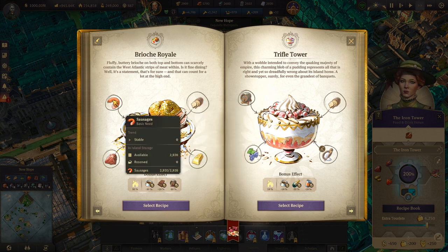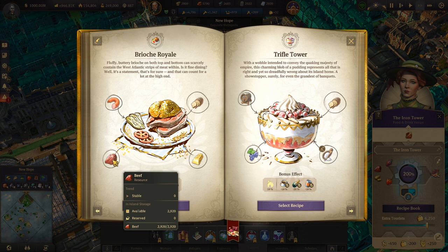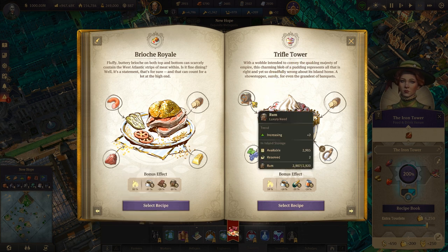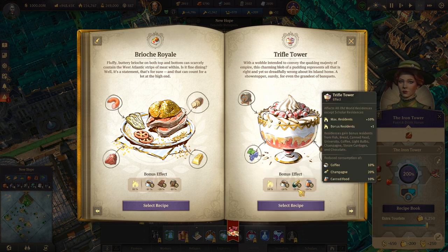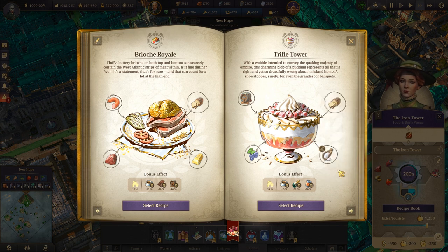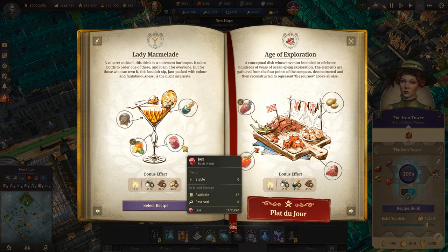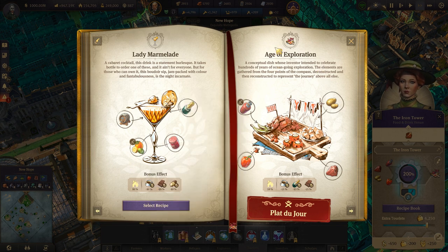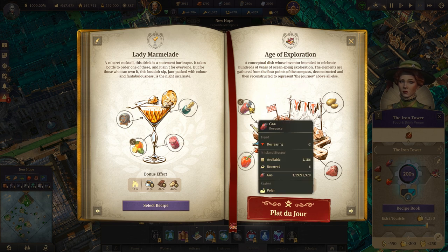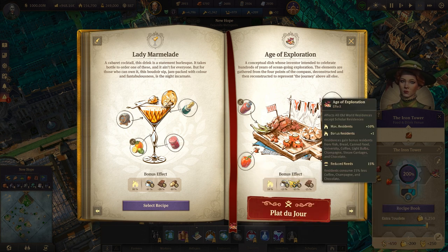Here we have the buffs: reduce needs by 10% of everything — coffee, chocolate, and rum. Here we got sausages, bread, gold, and beef. Then we have the Trifold Tower: rum, bread, sugar, grapes — minus 10, minus 20, and minus 10 — plus one residence. Then we have Lady Marmalade with rum, champagne jam, and citrus — 10, 20, and 10. Then the Age of Exploration: gas, potatoes, beef, and red peppers — minus 15 for all goods: coffee, champagne, and also chocolate.